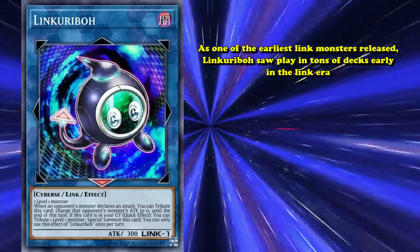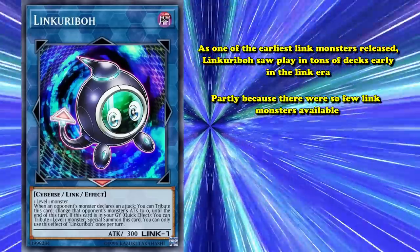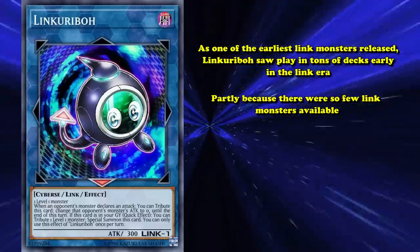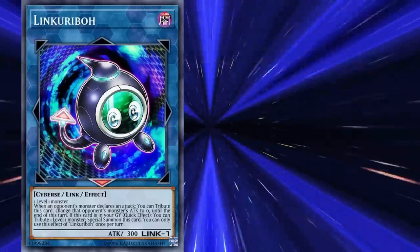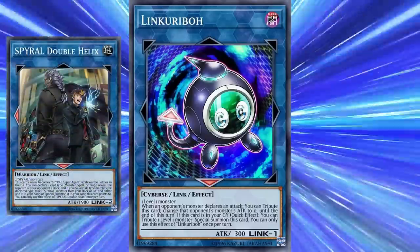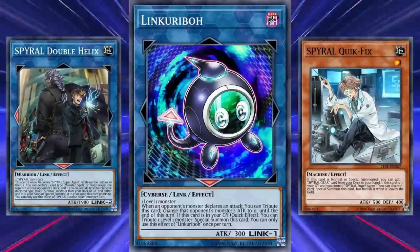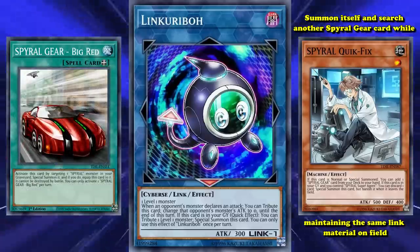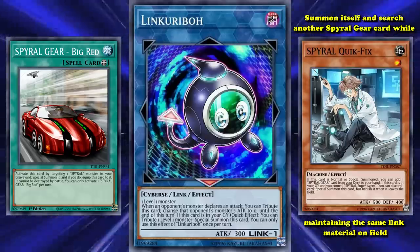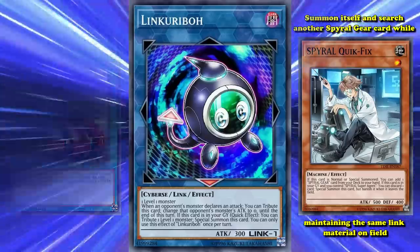As one of the earliest Link monsters released, Link Karibo saw play in tons of early decks in the Link era, partly because there were so few Link monsters available. But this still didn't stop it from seeing play for a long time, just because of how useful it was. It was a critical piece of the first dominant Link strategy with the tier 0 Spiral deck, thanks to the ability to put Spiral Quick Fix in the graveyard after you summoned it, letting the Spiral player use Quick Fix's graveyard effect to summon itself and search another Spiral Gear card while maintaining the same Link material on the field. Thanks to Link Karibo's graveyard ability and Quick Fix's lack of a hard once per turn, it wasn't uncommon to see this happen twice in one turn.